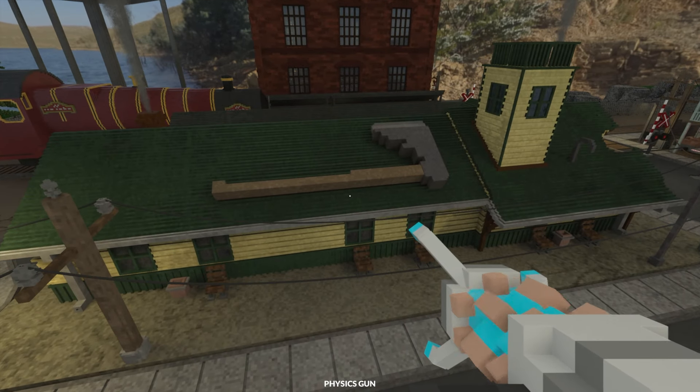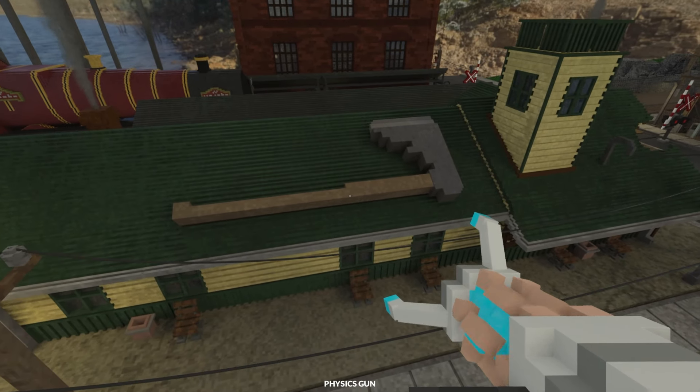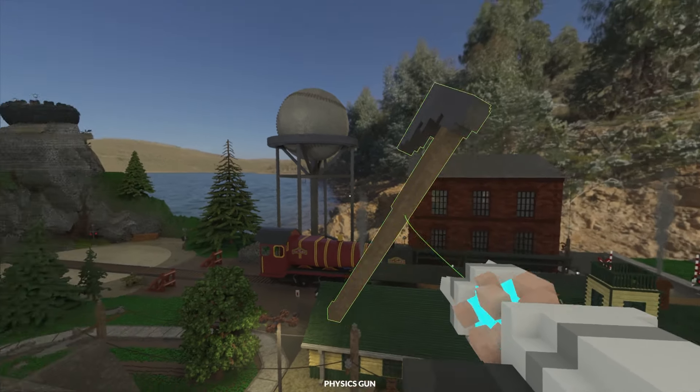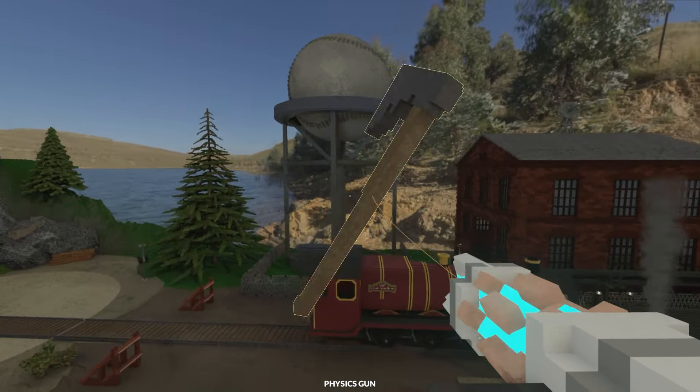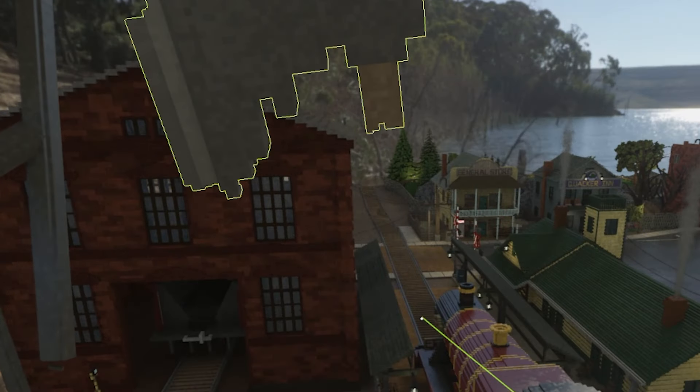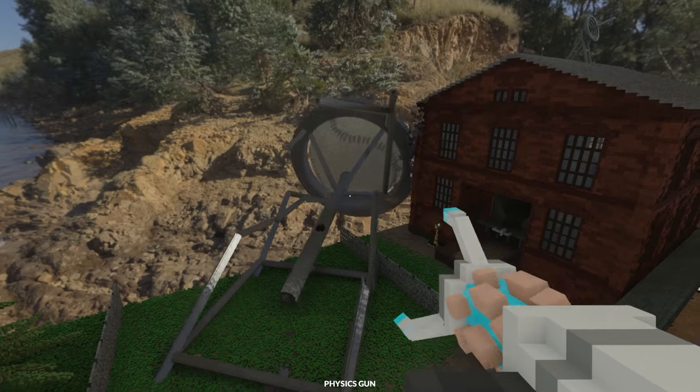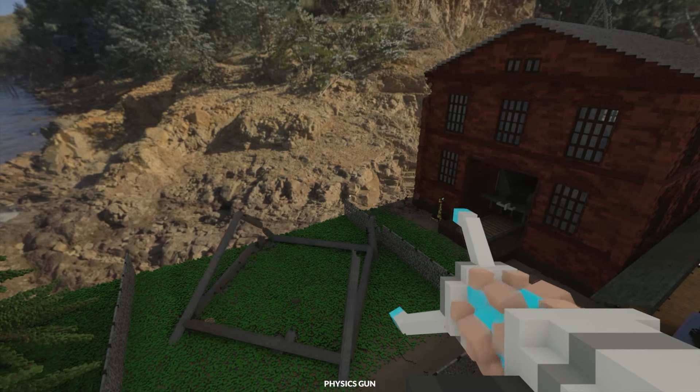I've noticed on this train station right here, there appears to be a giant axe. And look at this — I can pick it up. I'm going to go ahead and take out what I assume is a water tower, although it looks like a giant baseball. Here we go. Hit! Oh, I broke the axe. But it's going down! Not in the direction I was hoping for, but it's fine.